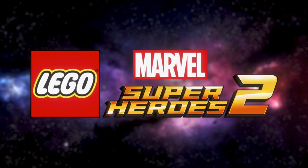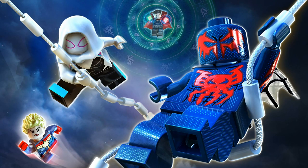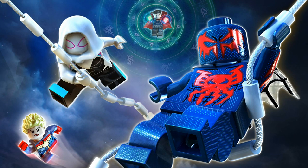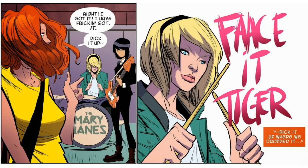We also have details on Groot and the Spider-characters in the game. For Spider-Man 2099, he can use his web wings, which is fantastic — whether it's just for gliding around the city, that already sounds amazing. And hopefully if Spider-Man from Spider-Man: Homecoming is in the game, he too can use his web wings. As for Spider-Gwen, in the comics she uses a drum kit labeled 'Mary Jane,' and she can actually use that in the game.